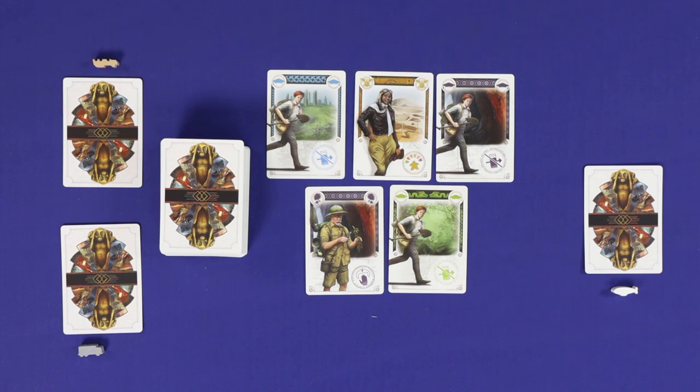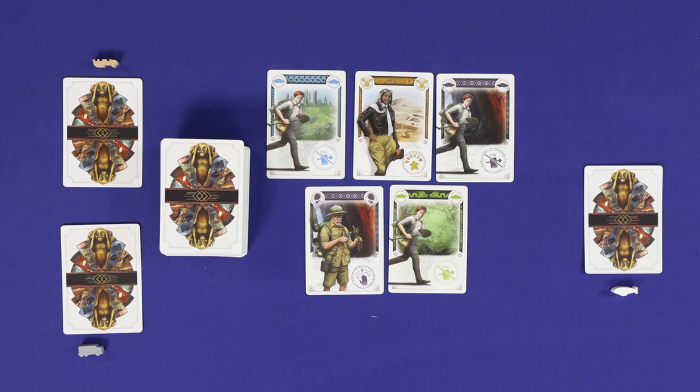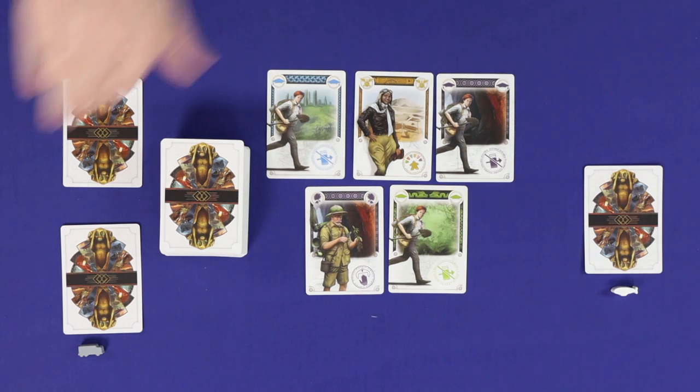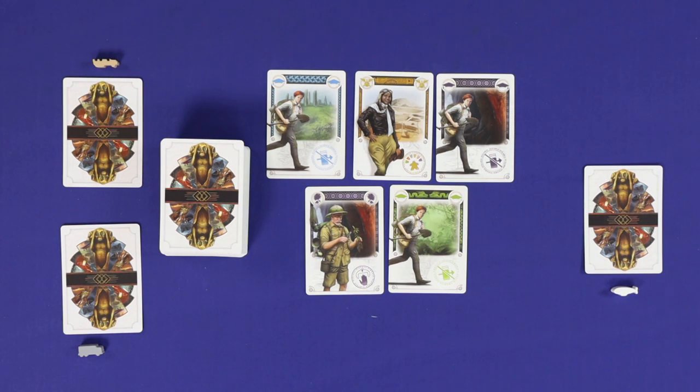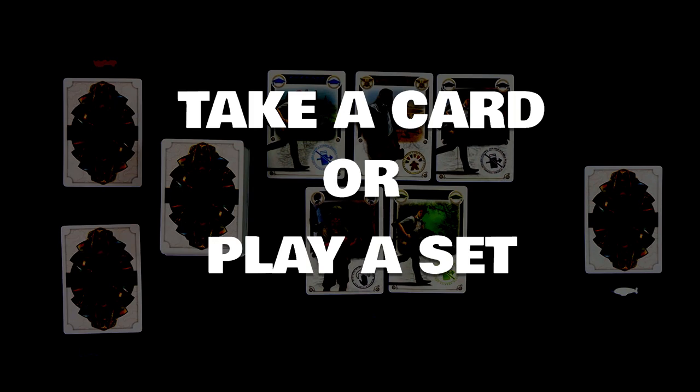The season will end once all three of those monkey cards have been drawn, so you won't know exactly when the end is coming. Now play the season. A season is played in turns, starting from the first player and going clockwise around the table. On your turn, you must take one of two possible actions: either take a card, or play a set.